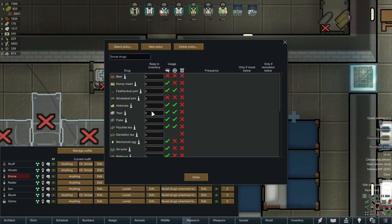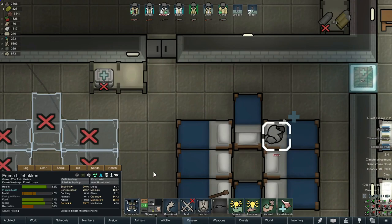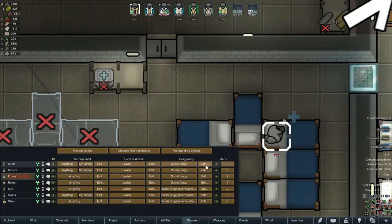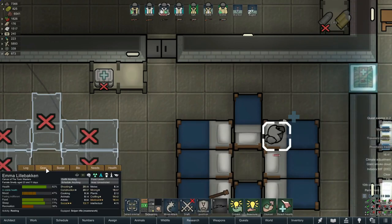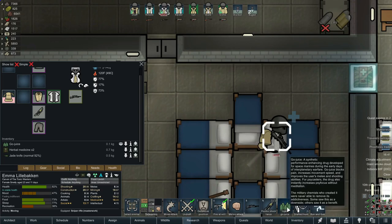In the section with numbers it says 'keep an inventory' — if you want colonists to carry around a particular drug they can do that here. I wouldn't recommend certain things that would just sit in their inventory uselessly, but there are really handy drugs like Go Juice, which is basically a combat drug. I get my colonists to carry one at all times — and that's not just my doctors, that's everybody assigned to this particular social drug policy. With Emma, you can see she's carrying the herbal medicine but she's also got a Go Juice.